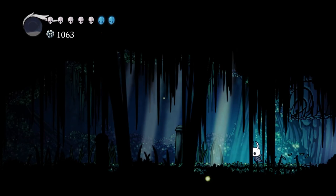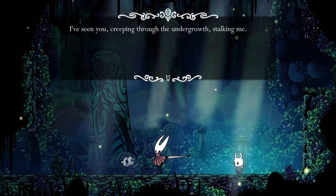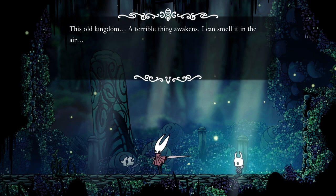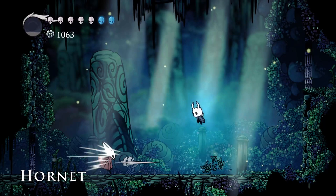This looks important, according to Cornifer. Come no closer, ghost. I've seen you creeping through the undergrowth, stalking me. This old kingdom — a terrible thing awakens. I can smell it in the air. I know what you are. I know what you try to do. I can't allow it. Well, you know more than the player, so good for you, Hornet.